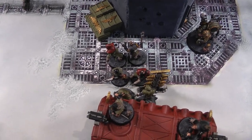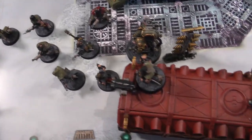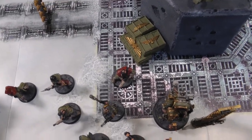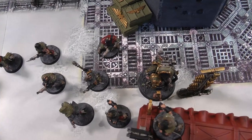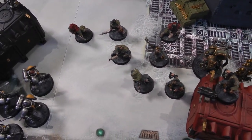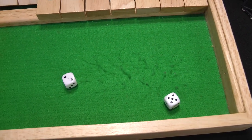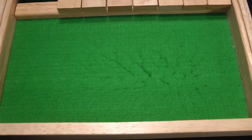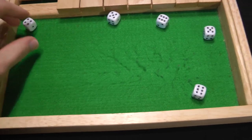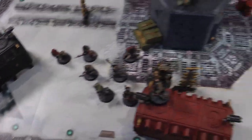Death Guard turn two. The cultists spread out to stop the Reavers reaching any objectives. The guy stays on the storm bolter and ammo boxes. The Foul Blightspawn moves up to the objective. The main event is the Foul Blightspawn shooting his Plague Sprayer — strength is 2d6, rolling seven, and it gets d6 automatic hits, rolling five. Wounding on threes — one wound. The Reaver needs to make a six-plus save — fails. The Reavers get melted, and that is a Death Guard victory in game three.